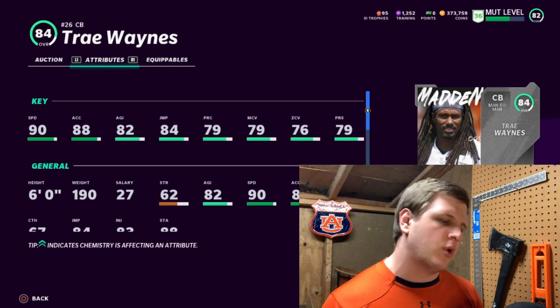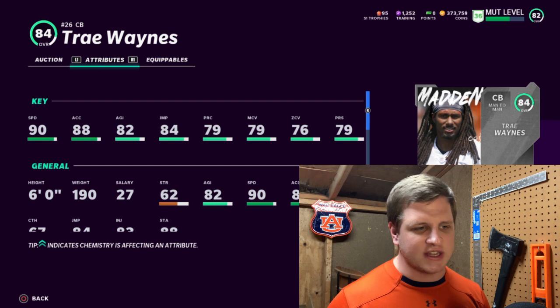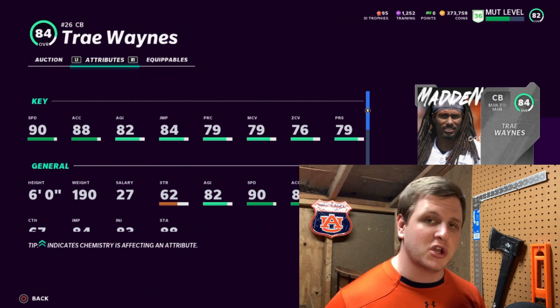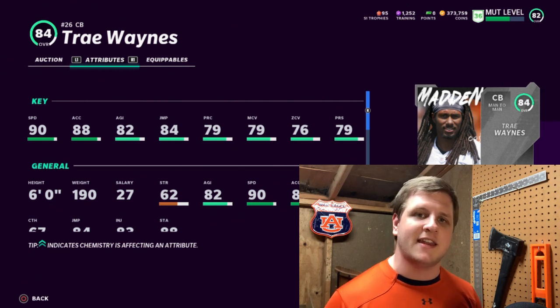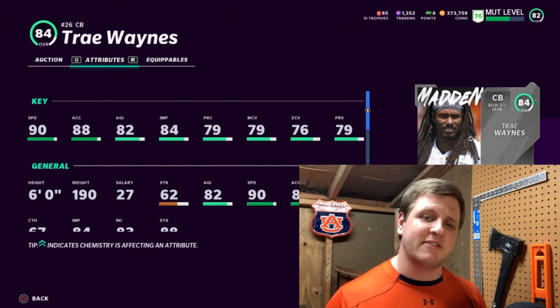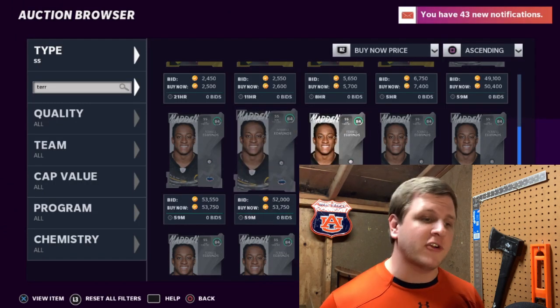At cornerback I went with Trey Waynes, someone I have on my team — another team builder at 57,000 coins. He has 84 overall, 90 speed, 88 acceleration, 84 jump. His coverage stats are the issue: man coverage is only 79, zone is 76, press is 79. He is six feet tall though. This card plays very well for me — one of the better cornerbacks on my team for only around 50,000 coins. You can't beat that 90 speed at the beginning of the year.